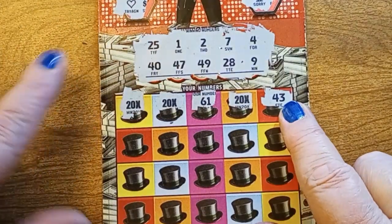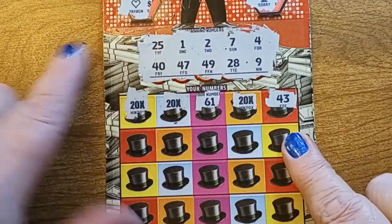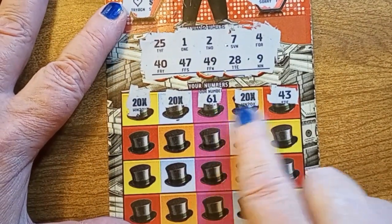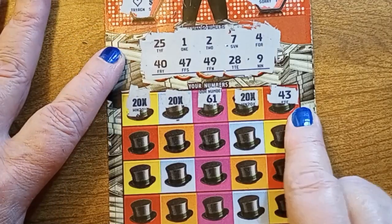Okay, now that we know the numbers, when I get down to where you can't see them, the numbers will go up here on the side. So back to it. 61's not a winner. 43 is not a winner.